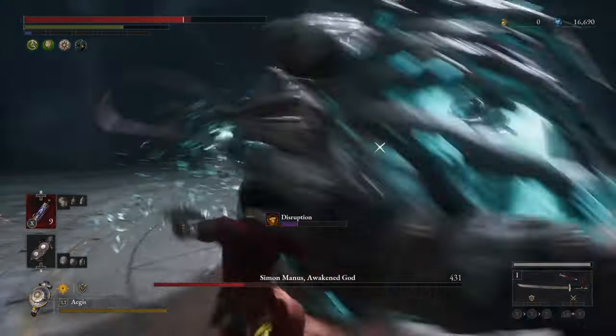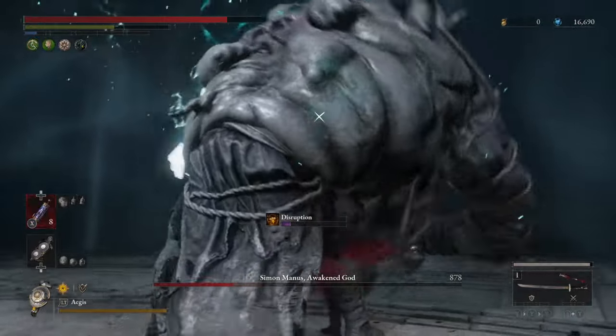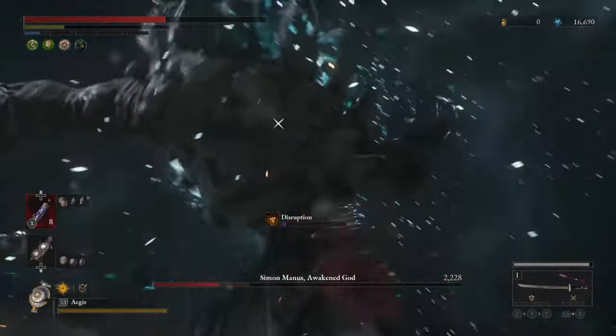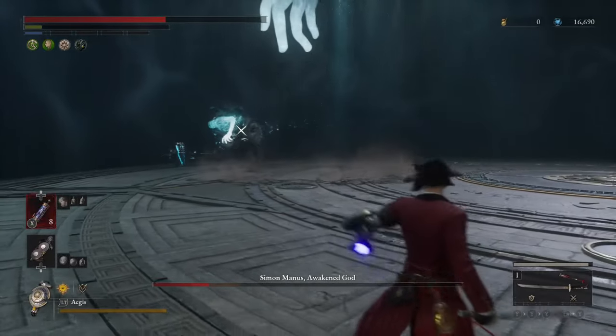Dodging his attacks is kind of annoying. He'll do that one where he throws his hand up and then those light beams come out of the sky, and you have to keep moving during it or else you'll get KO'd relatively quickly. This last quarter of his health bar is where things get really difficult because he's gonna be calling in all of these attacks and you just have to run sometimes.